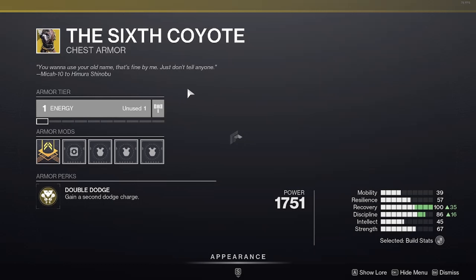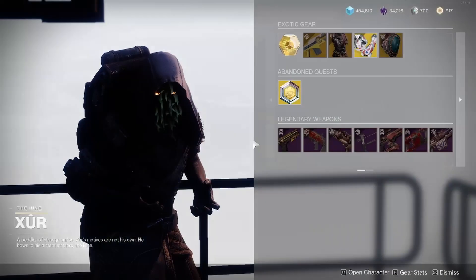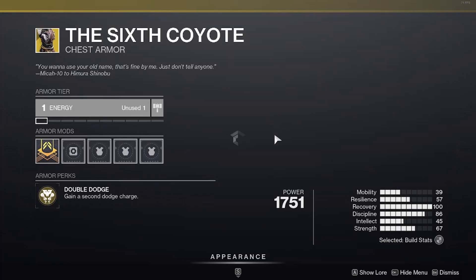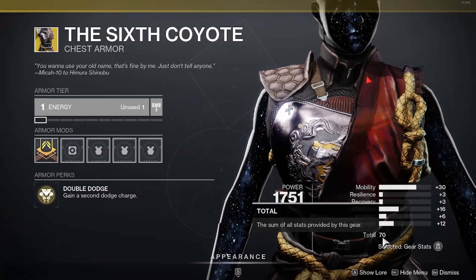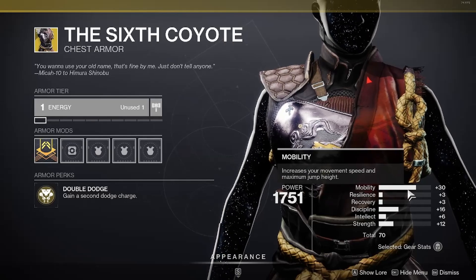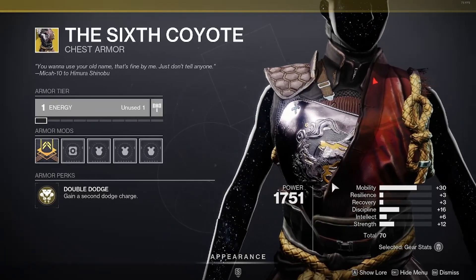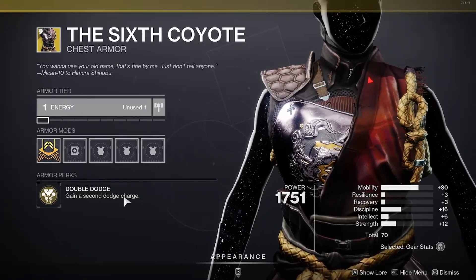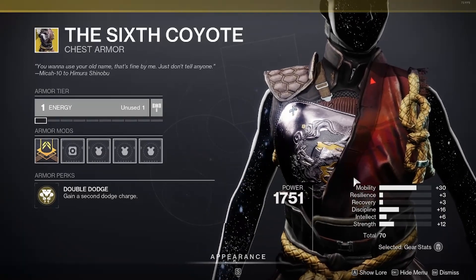Moving on to the exotic armor, starting with the Six Coyote, which is a Hunter exotic chest plate. The armor perk is Double Dodge — basically you get a second dodge charge. The total stats is 70, which is actually a lot, and it has a Mobility of 30, so it synergizes very well with Double Dodge. The more Mobility you have, the faster you get your dodge, which means you'll get your second dodge even faster. I'm pretty sure 70 is the highest total stats you can get, so pick this up if you don't have one yet.